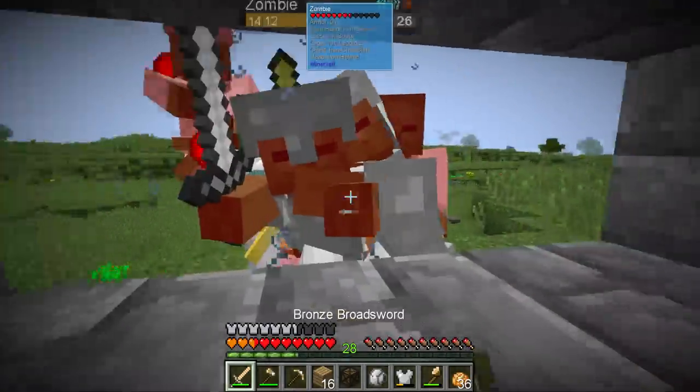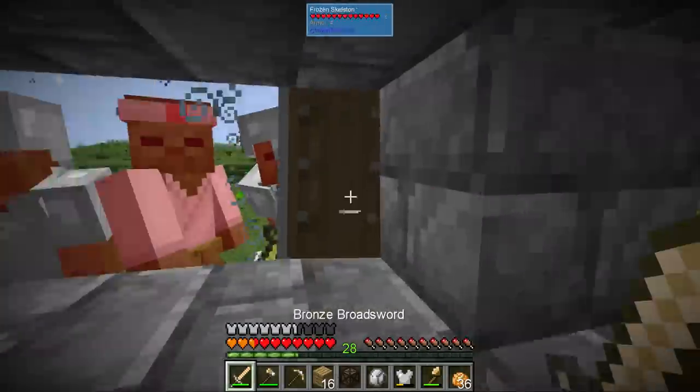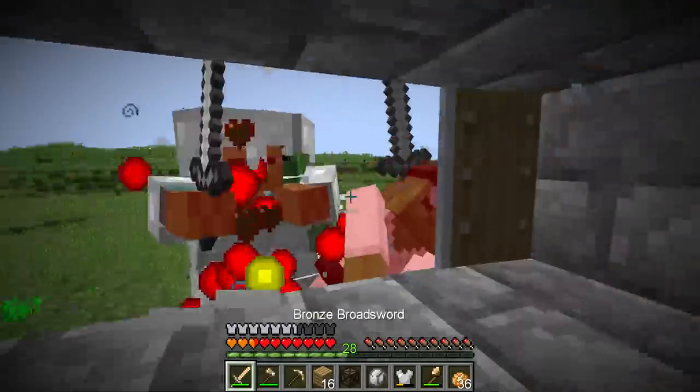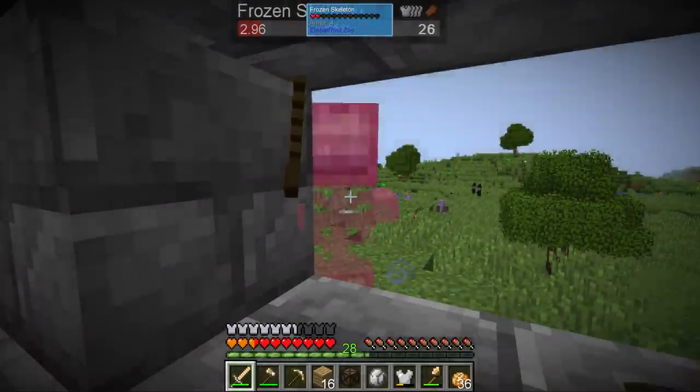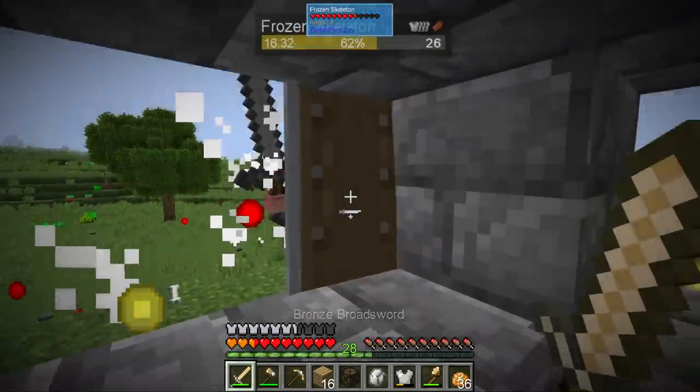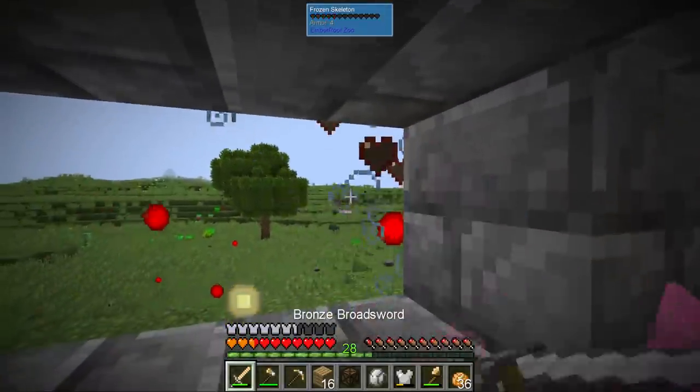The punji sticks are very, very efficient. Zombies are absolutely stupid — this is like five minutes in and zombies and spiders are walking right into them. It works great. Oh, frozen skeleton! I was a little worried about what happens with bowman skeletons, but so far none of them have triggered. These idiots just walk into it and die.